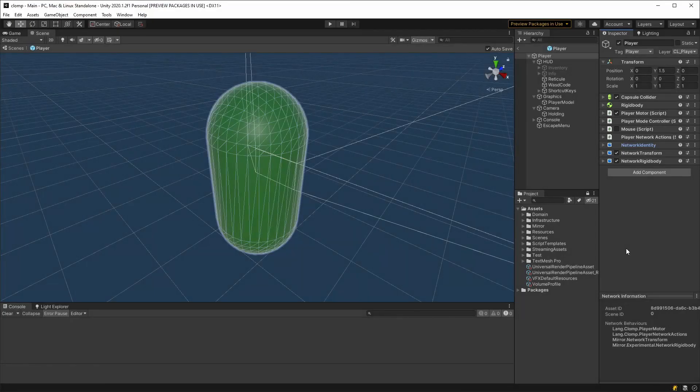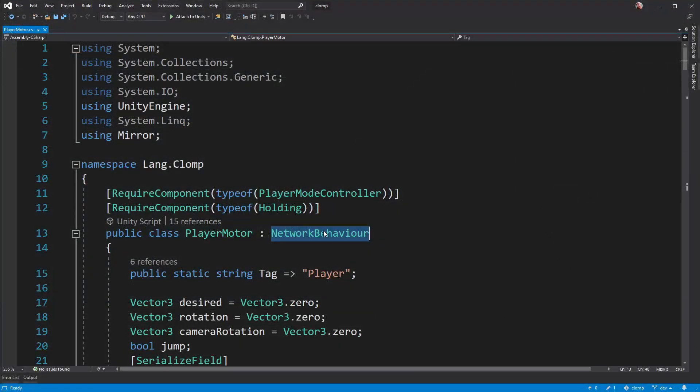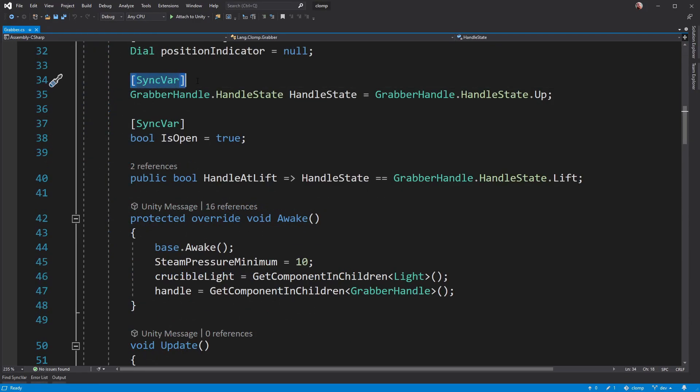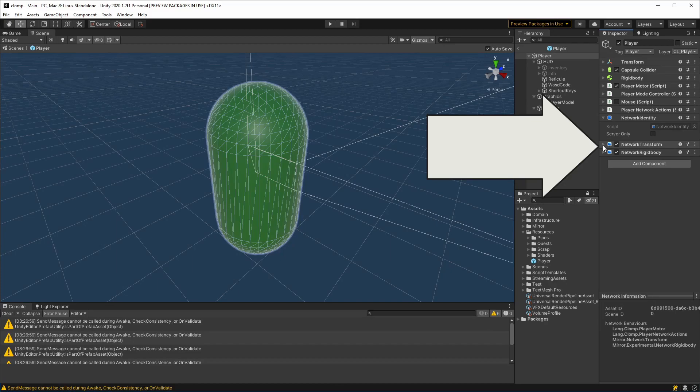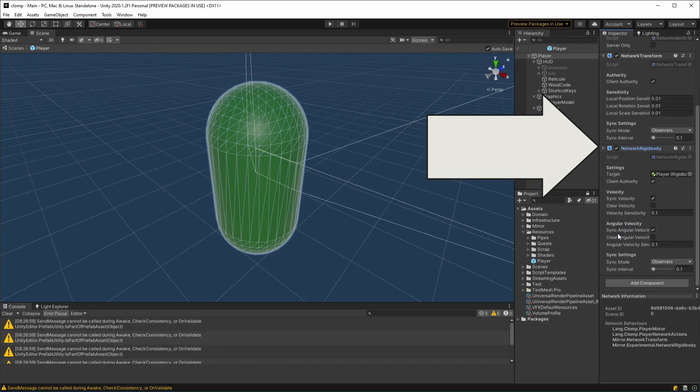To track an object in Mirror, it needs to have a network identity component. From there, you can inherit from a special class, synchronise class variables, and add extra components for tracking specific things, such as game object transforms or animations.